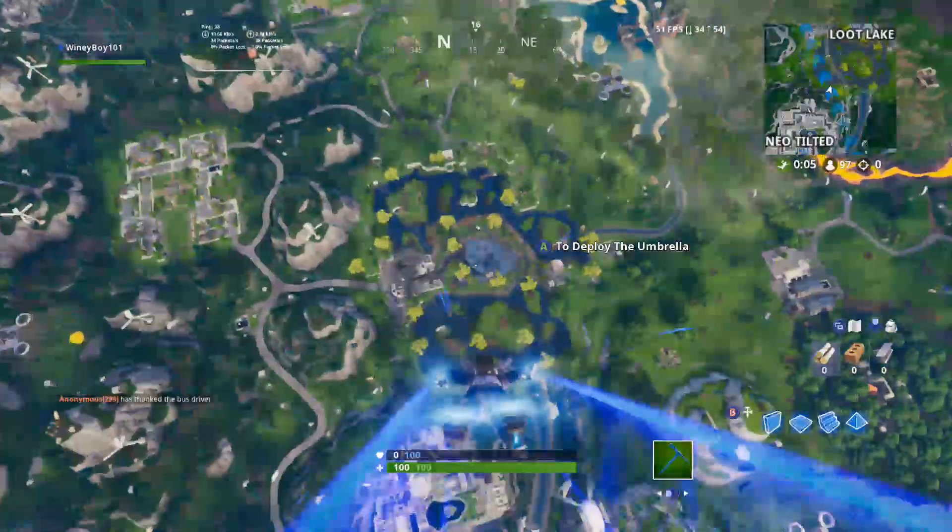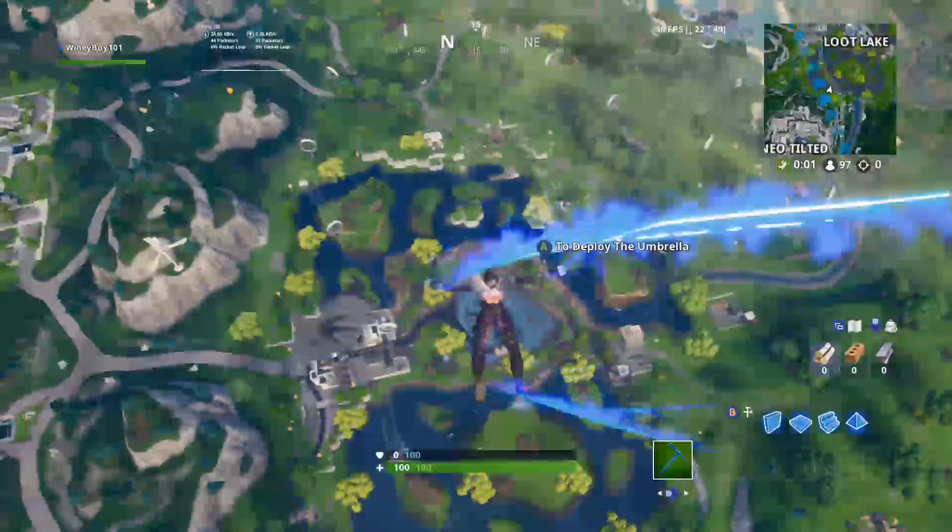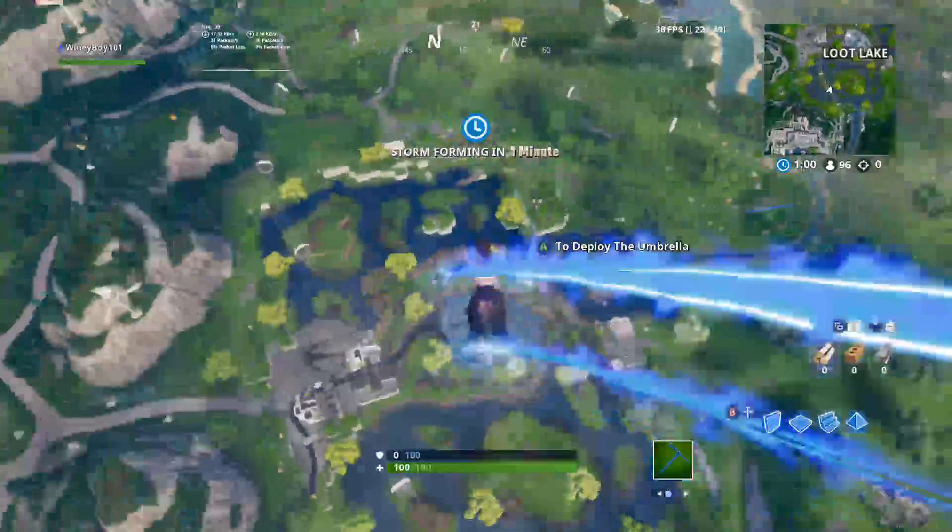I'm going to be talking about Fort Byte 4, and this is being accessible by flying through the rings above Loot Lake with the Plasma contrails.